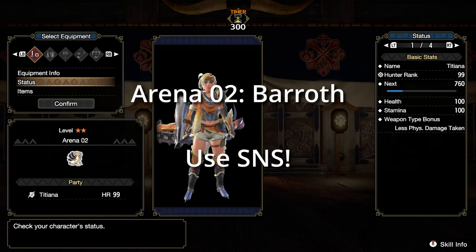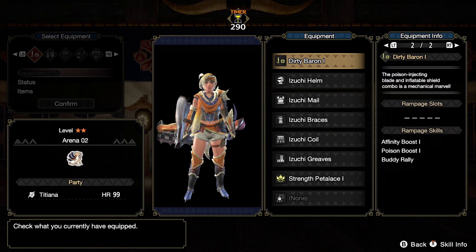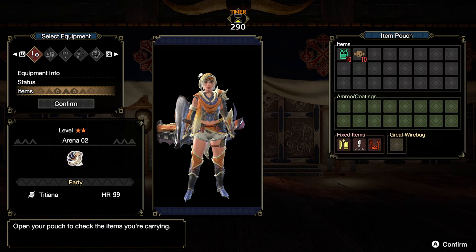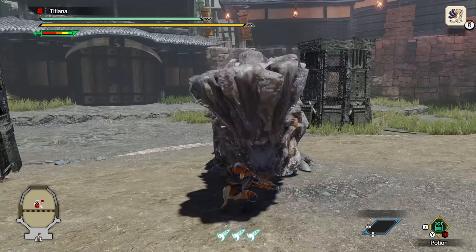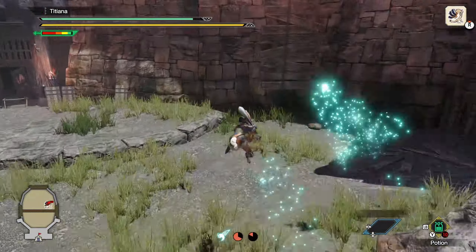Next up, Barroth. For this quest, choose Sword and Shield. It may seem counterintuitive, but this is not your grandpa's Sword and Shield — it's an Elite weapon now. I told you this was minimal learning, and I meant it. You're going to spam two attacks on this quest: the Shield Bash Combo and the Falling Shadow Shield Bash Combo. Now, don't feel bad about this — this is how self-described elite Sword and Shield users play all the time.